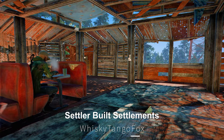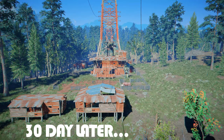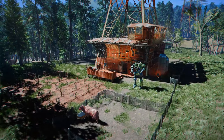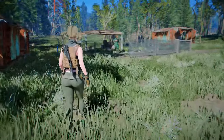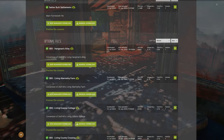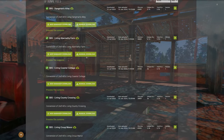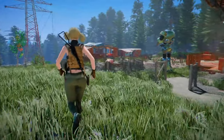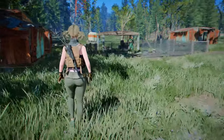Next up is Settler Built Settlements. This mod is quite intriguing, as it allows settlers to build settlements on their own. The mod enables you to create settler construction supplies from the Workshop menu. Once you've made these supplies and left the settlement far enough, upon your return you'll find that the settlers have built houses, crops, and possibly even defenses on their own. Currently, each outpost supports about 19 optional plugins, so the use of many ESP plugins could be seen as a drawback. However, the feature where settlers build fortifications over time is truly impressive, and you can enjoy settlements that are more naturally rebuilt by settlers over time.